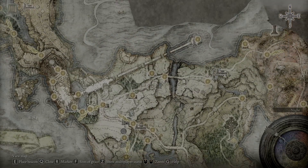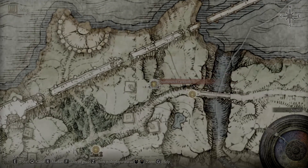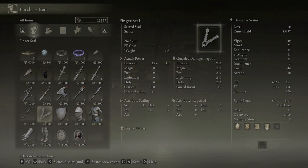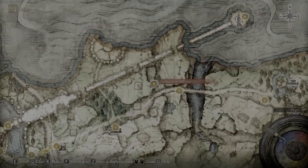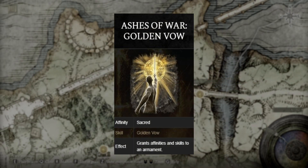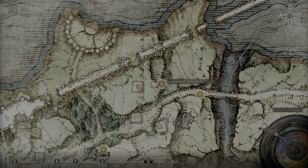The Uchigatana you can grab in the catacombs right there in Limgrave, and then the Finger Seal — as soon as you make it to Round Table Hold, you can buy it from the Twin Maiden Husks. You're also going to need an Ash of War to make this build work. You can grab Golden Vow from a Knight right in the starting area, and that's right by the catacombs where you'll grab the Uchigatana, so that's an easy thing to pick up while you're there.